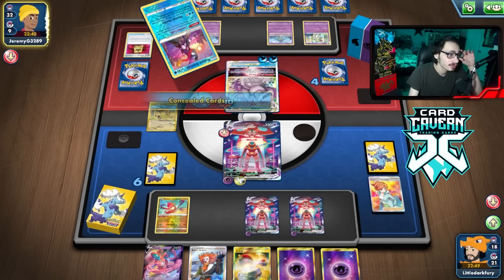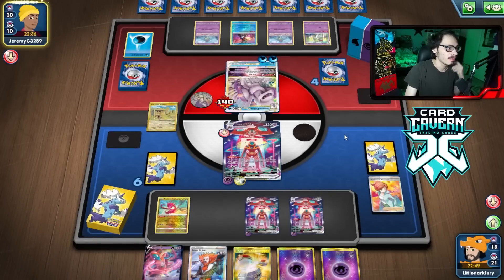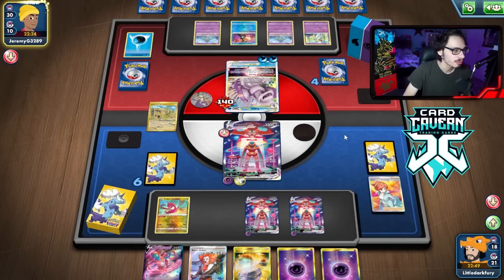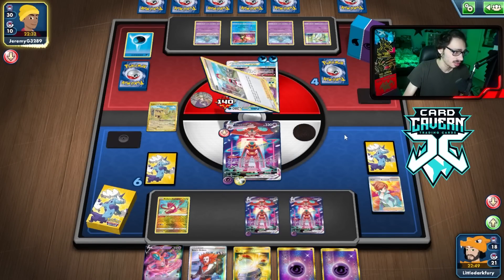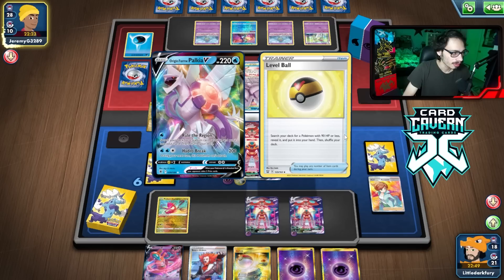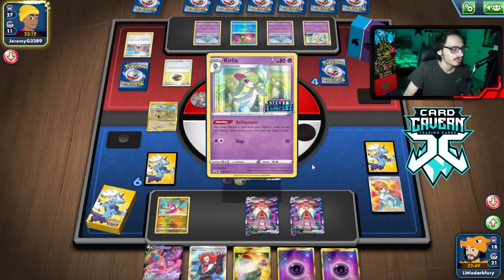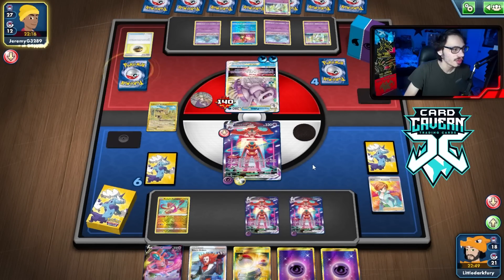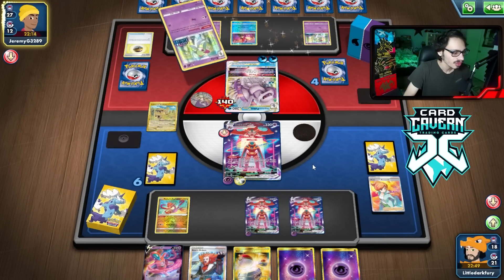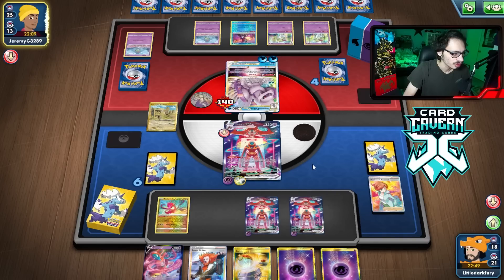Am I ever scared of Kyogre? I might be scared of Kyogre if they ever get that going. There's still 30 cards left. We're going to kill this Palkia no matter what, because we have boss in hand. There's an Irida. I don't know what stadium they play either. They got another Palkia and a level ball. They could have a net here or something, but they grabbed a level ball, not a Scuba Net, so I don't know. There's Curlia. They might have cross switcher, but I do have Switch in hand, so if they try any shenanigans, we can always switch.